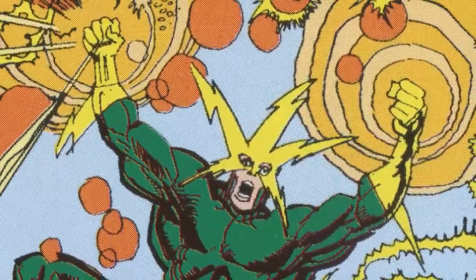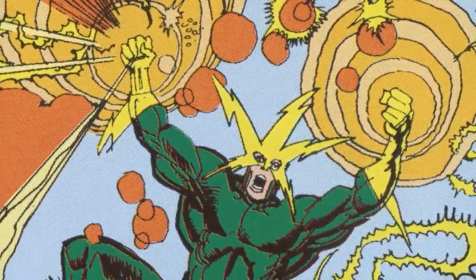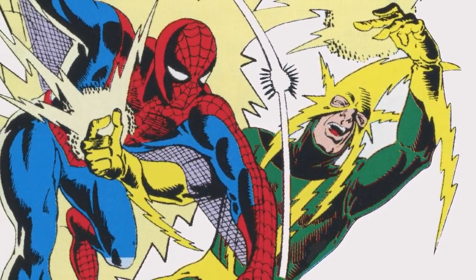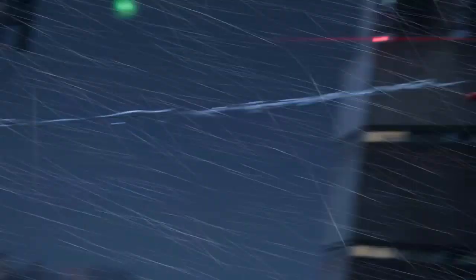Electro's probably one of my favorite villain designs. I looked at his design and thought the green and the yellow are iconic, so we should definitely keep that. In our Electro's origin, what if his face got scarred? But they're not just randomly all over the place — they're actually in the shape of the starfish mask.